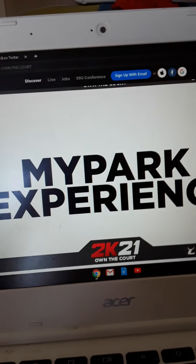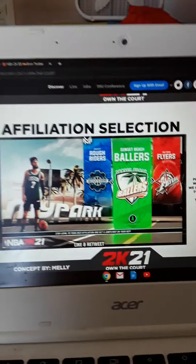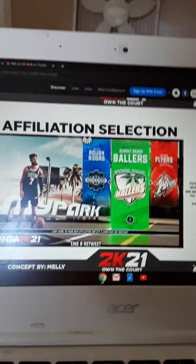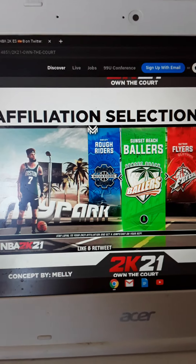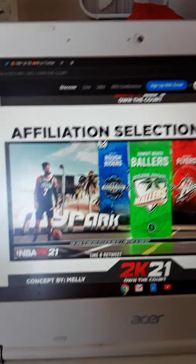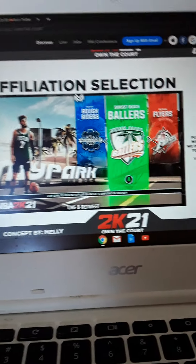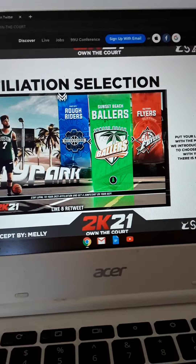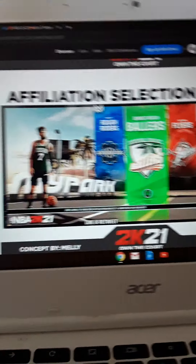MyPark experience — I am on MyPark and on my team player. Affiliation section. A few months back, Ronnie did say that affiliations are officially back. Put your loyalty to the test with the MyPark game mode. We introduced three affiliations to choose from — be careful with your selection, there is no turning back. Whatever affiliation you choose, that's the one you'll be staying with. We have not seen this since 2K17. Apparently the Rough Riders was looking pretty bad, so I don't know which one I should choose.